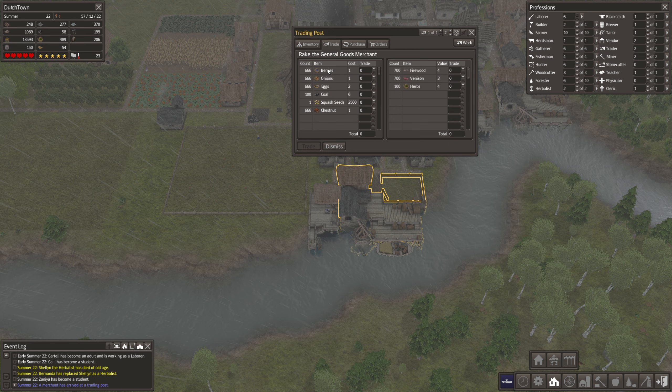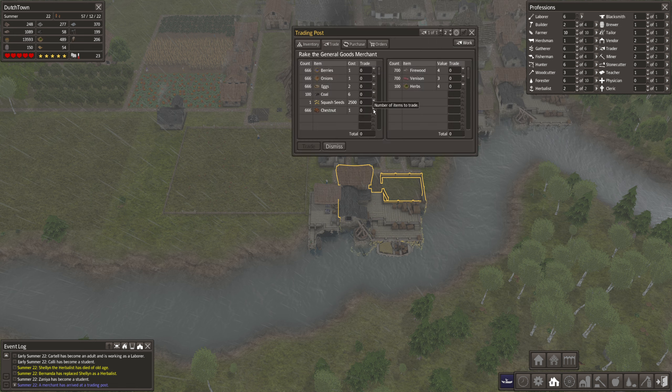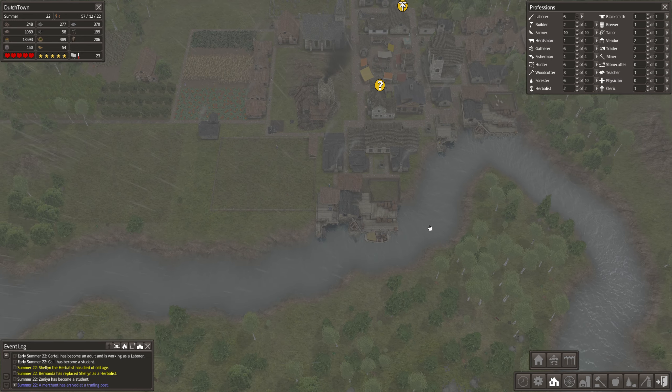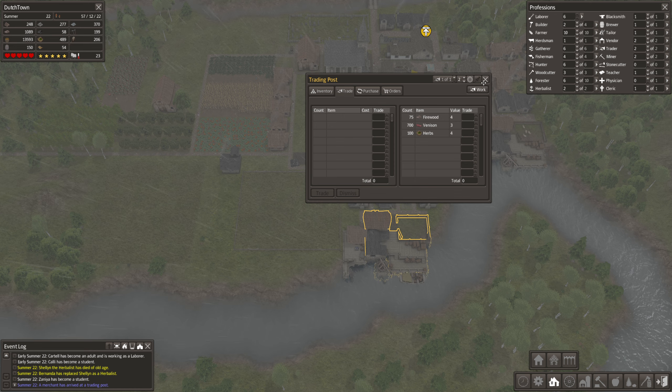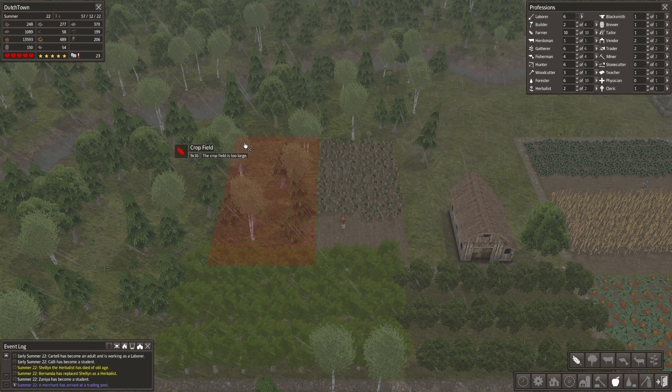Oh my goodness, you've brought so many things - berries, onions, eggs, coal. We don't really need coal. We have chestnuts, and you have squash seeds - I don't think we have squash seeds. We're gonna get it. How much is that? 625, there we go. And that is fine I think. We need to build another little farm - I don't want to buy this, dismiss. I need to build another little farm, and I guess I can build it here. We can. Okay.